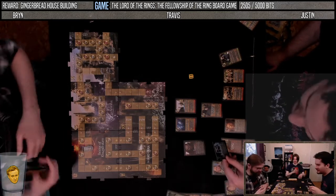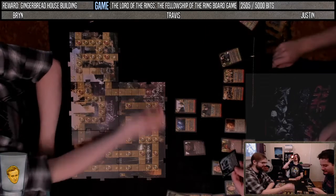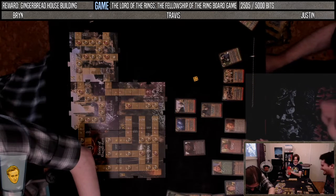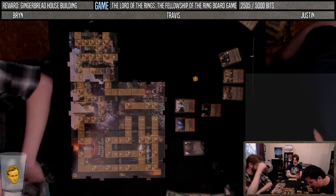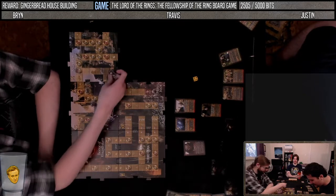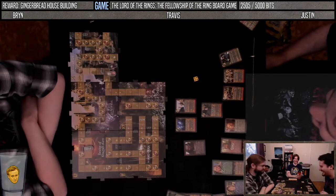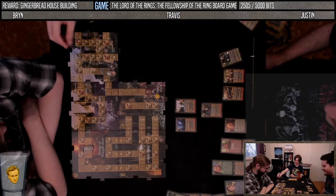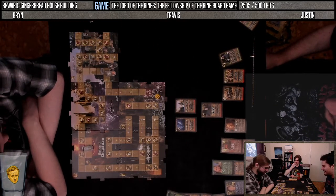If Lurtz attacks Boromir, both will lose their lives and take no further part in the game — add five good points. But does he not attack because I beat him? No — that's what the roll was, him attacking you. So they're both dead. Let's move Legolas Keras — what's the next card? 66?